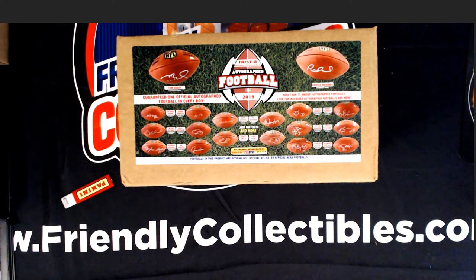All right, here we go — 2019 Tri-Star Hidden Treasures autographed football box break. We've got our owner names, we've got our team names. We'll run through the randomizer seven times each, pair them up on the spreadsheet, give you a moment to trade, and then we will dig in. Let's switch over now and start with our owner names.